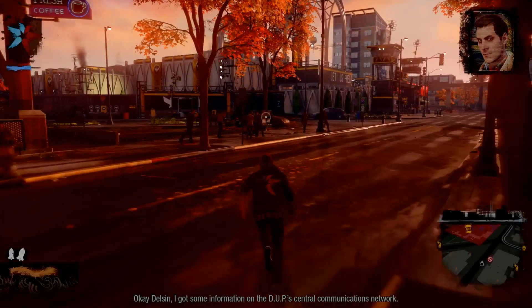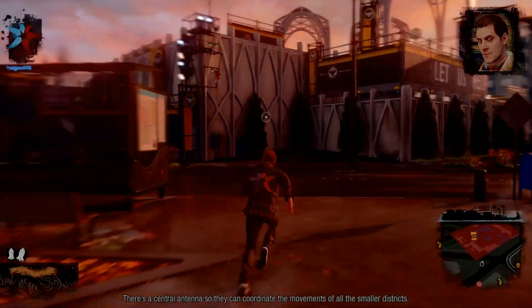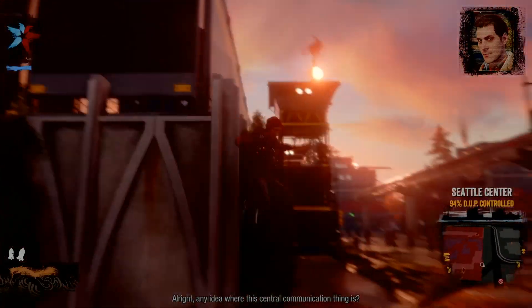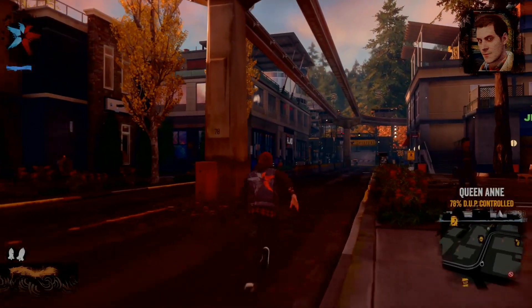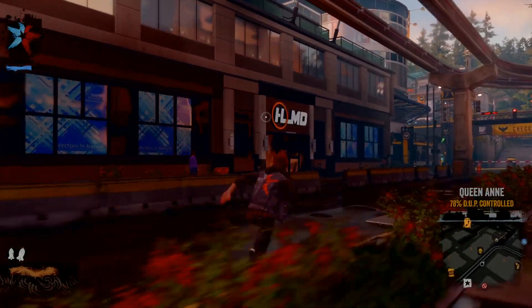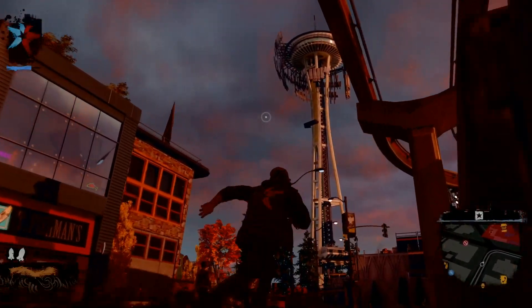Okay Delsin, I've got some information on the DUP's communications network. There's a central antenna so they can coordinate the movements of all the smaller districts. Any idea where this central communication thing is? Well, you did say you wanted to see it while you were here - the Space Needle! Oh hell yeah, I was wondering if we can actually climb up there!